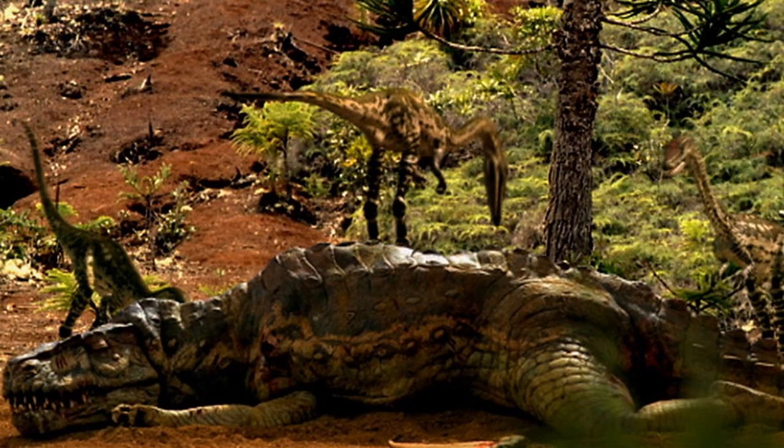Pack animals feeding together would also be a pretty cool feature, because right now only one animal feeds from a carcass at a time. Allowing pack animals and scavengers to feed as a swarm — even hopping up on top of the carcass to access more areas — would be great. As seen in Walking With Dinosaurs, when the Postosuchus succumbs to injuries and Coelophysis just swarm in to feed on it.